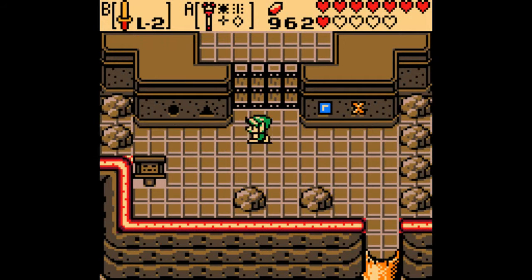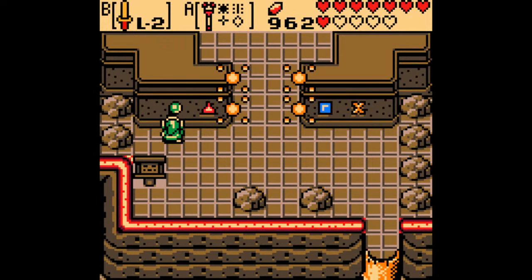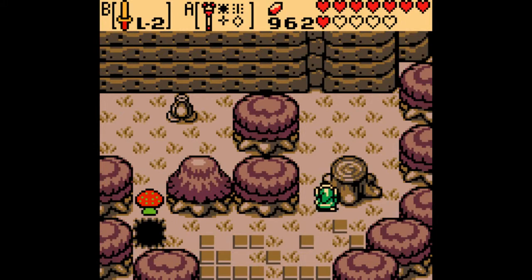So now that we have the four jewels, we can actually do stuff here. Though I do admit it's kind of annoying how they show the text for every single one. I kind of wish they didn't, like the tablets in the ancient tomb back in Ages, but oh well.